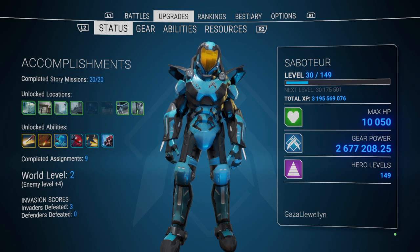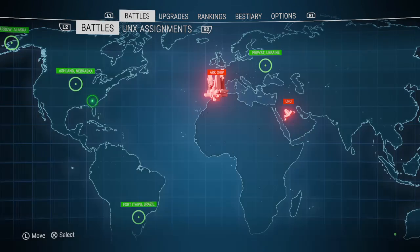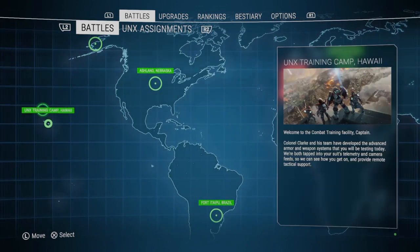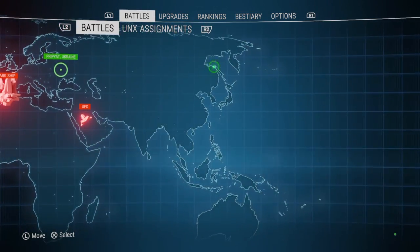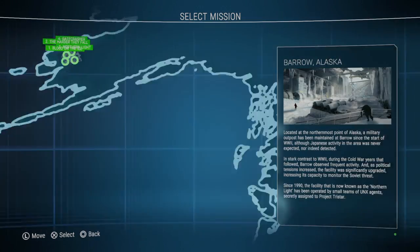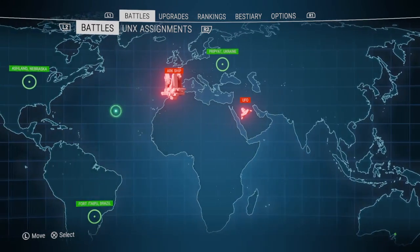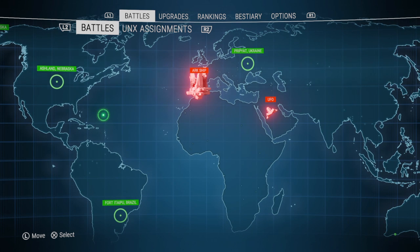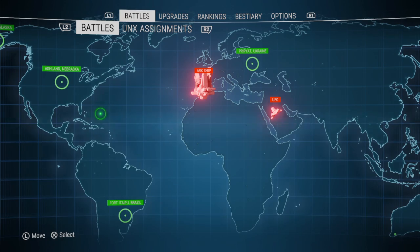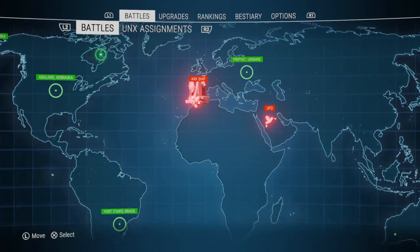I want to talk about world level and then eventually how you get access to an arc ship in Alienation. You're gonna start off at the training camp, which is like the tutorial mission, and then after that you get access to the world which has got your missions. There are 20 story missions total, and I'm hoping as time goes on the game gets bigger, there'll be DLC and it'll fill out this map.